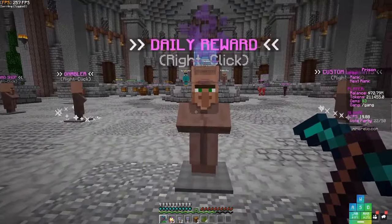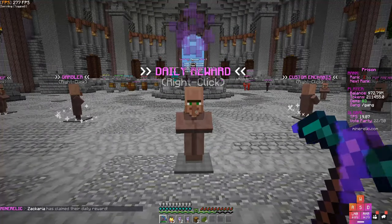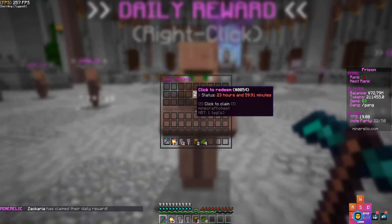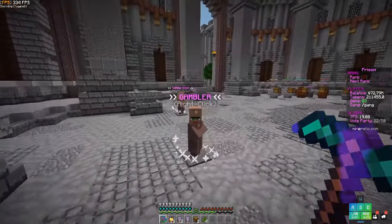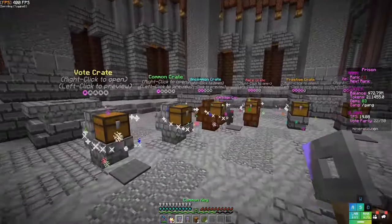In this video we're also opening our daily reward — let me go ahead and click it. It's available, I claimed my daily reward, but it literally doesn't even tell me what I got. Okay, so what we're gonna do now is open some crate keys.